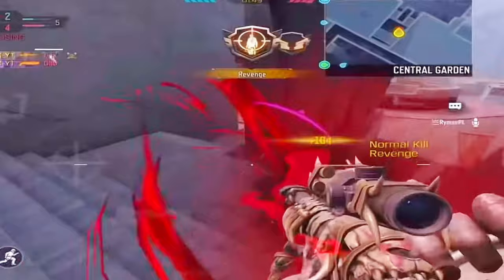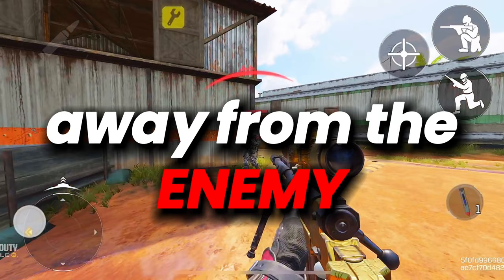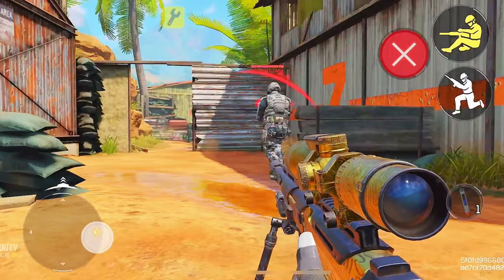Here is an example that pro players do in a one versus one situation. When using a sniper and an enemy is near you, know how to move your focus away from the enemy, then slide and refocus your aim to your enemy. This is very important because most players have a hard time aiming when an enemy is very close.